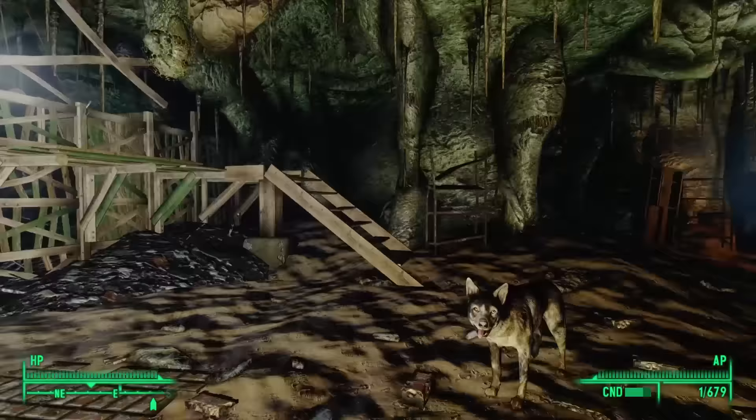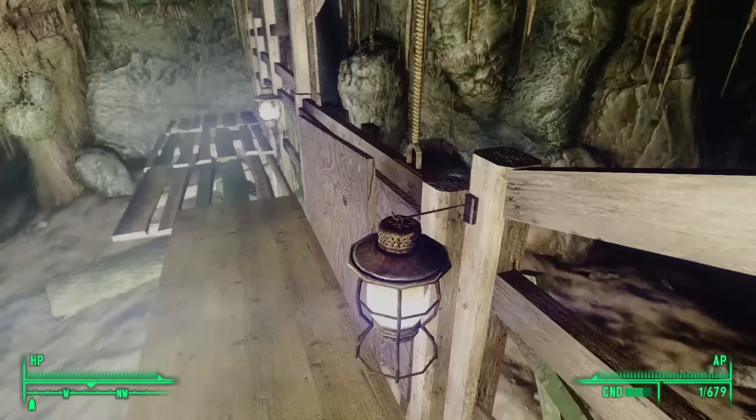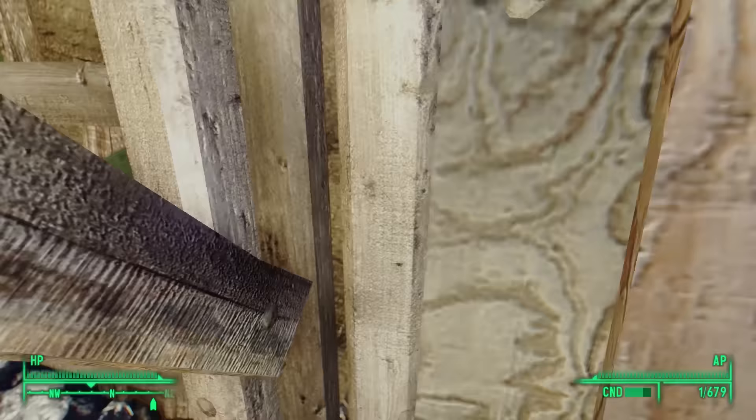The Fallout 3 official strategy guide tells us more about her backstory. Her real name is Angela, and when she was nine she convinced everyone to make her mayor. However, her first act was to change her own title to Princess, which made McCready so angry that he punched her in the nose and took charge. Ever since, Princess has had a crush on McCready and is jealous of the time he spends with Lucy.